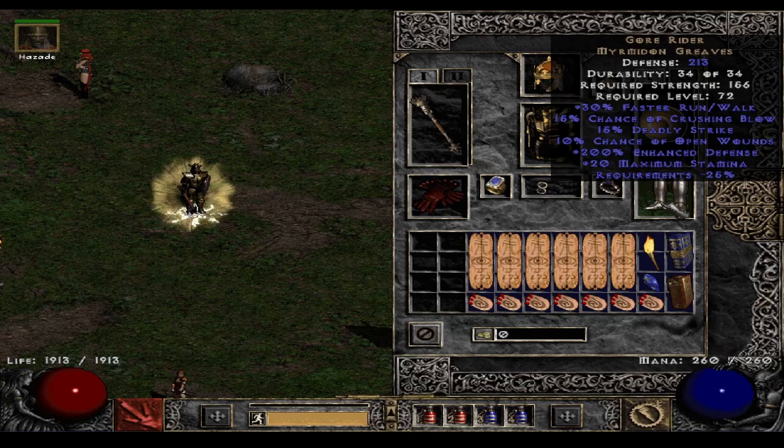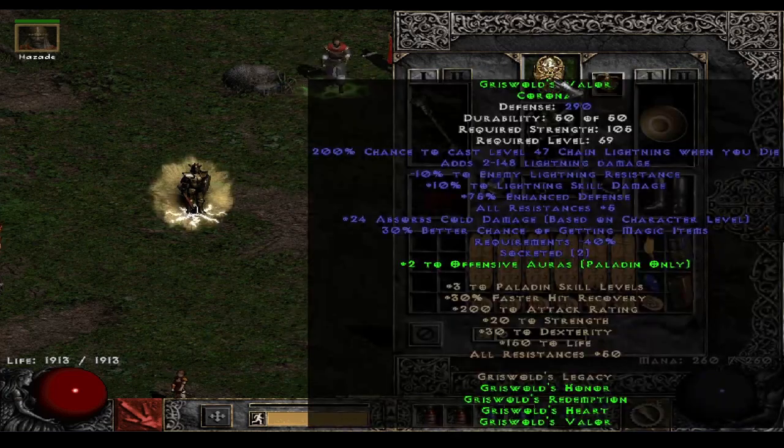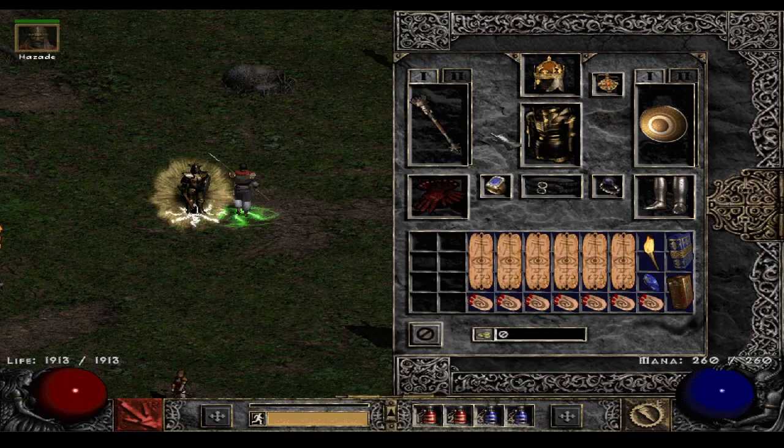I'm using upgraded Gore Riders — you can also just go with the normal ones, but this one gives a little more defense while requiring more strength. Then the four-piece Griswold set, with three pieces socketed with 5/5 lightning facets (die-die). The armor has two Bers and two Shael sockets — two Shaels was recommended to me for the increased attack speed breakpoint. You could maybe go with just four Bers if you wanted even more crushing blow for boss damage.